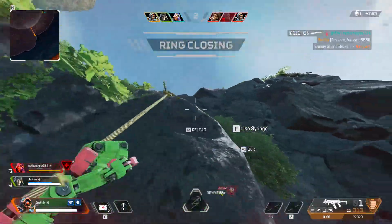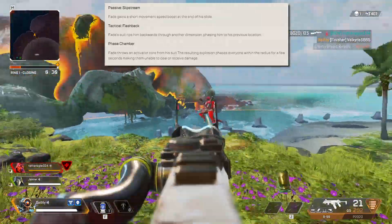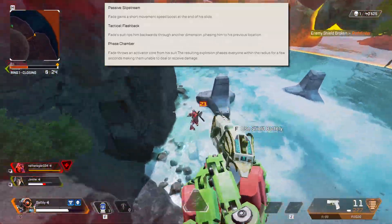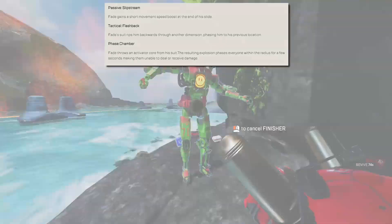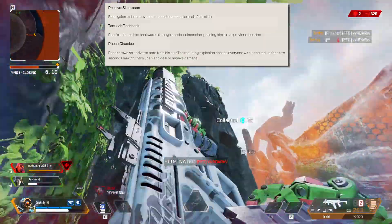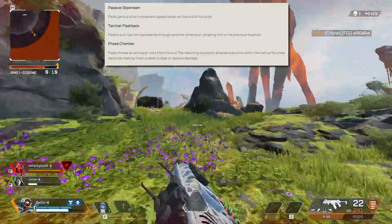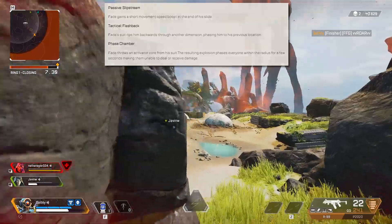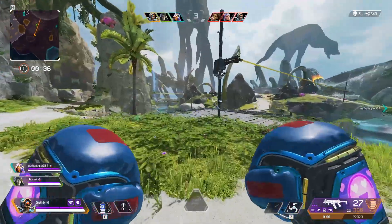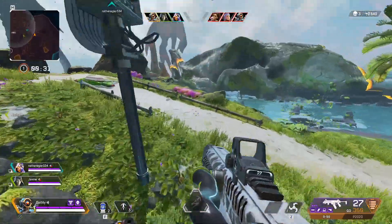Now let's get onto his abilities. The passive is called Slipstream — Fade gains a short movement speed boost at the end of his slide, which is very cool. The tactical is called Flashback: Fade's suit rips him backwards through another dimension, phasing him to his previous location, which is definitely going to be good for escaping bad situations. His ultimate is Phase Chamber: Fade throws an activator core from his suit, and the resulting explosion phases everyone within the radius for a few seconds, making them unable to deal or receive damage. I'm not really sure how this will play into the game, but I guess we will see tomorrow.